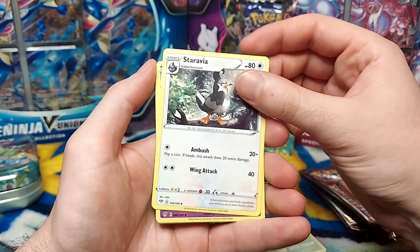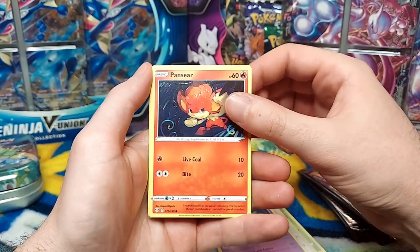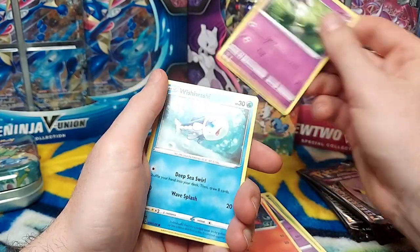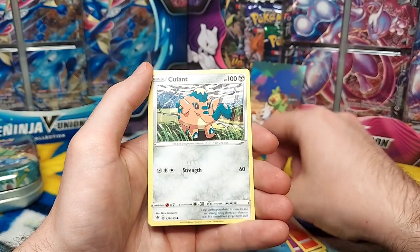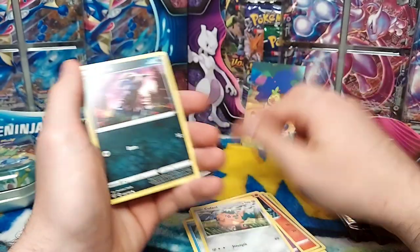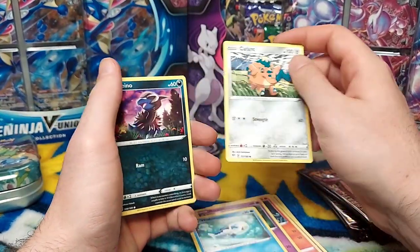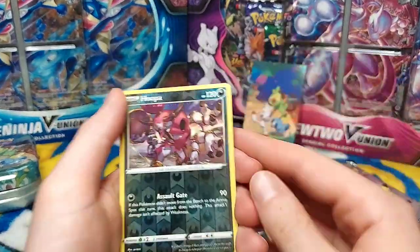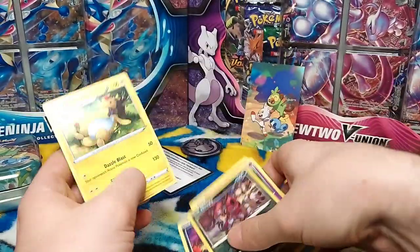Dartrix. Staravia. Geonautic — I'm pretty sure I added more vowels to that name. Pansear. Morelull. I love mushrooms, so I love that line. Wishiwashi. Kufant. Dieno. I remember when this one was first being teased, people thought it was a Galarian form for Phantump. Dieno. Oh, look at that Hoopa — nice reverse holo for Hoopa. And an Ampharos.